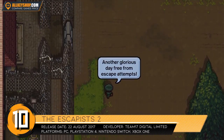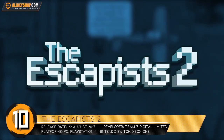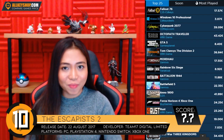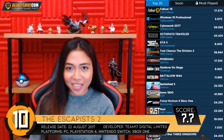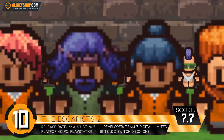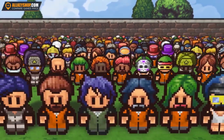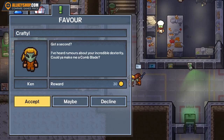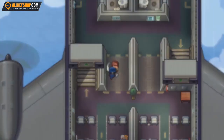The Escapist 2 is a strategy role-playing video game developed by MoldyTurf Studios and published by Team17. As you may have guessed, this is a sequel to The Escapist, and interestingly, this was also the first version to be released worldwide. This pixel graphics strategy game allows you to craft, steal, and brawl, all in an effort to escape some of the most maximum security facilities in the world. Team17 Digital Limited did a very good job with this game, and it is reflected in the many positive reviews garnered.